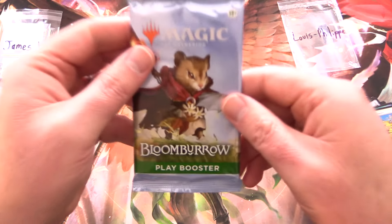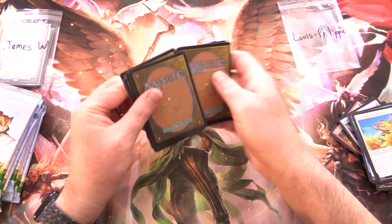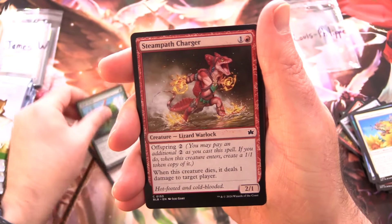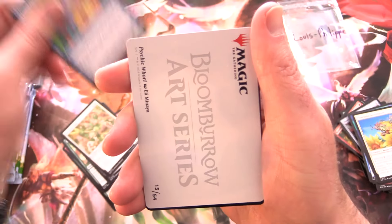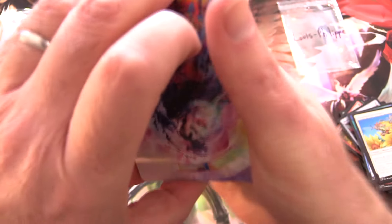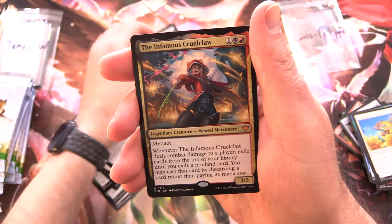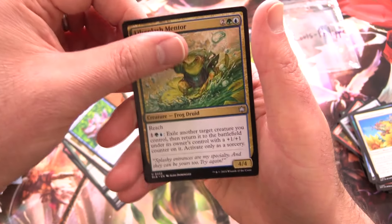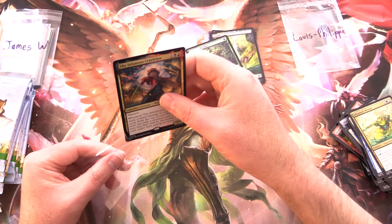Next up we've got Louis Philippe — thank you for being a patron. Eight packs of Bloomburrow. Surely we can get even more Mythics here. It is Teapot Slinger, Downwind Ambusher, High Stride, Steampath Charger, Head of the Homestead, Three Top Sentries, Glide, Dive Duo, Warren Elder, Finch Formation. Art Card is Psychic Whirl — whoa, look at the colors on that thing, very cool. A Foil Cash Grab along with a Swamp, and another Mythic: the Infamous Crawl Claw — we will sleeve it up. Valley Might Cooler and Lily Slip Flash Mentor.